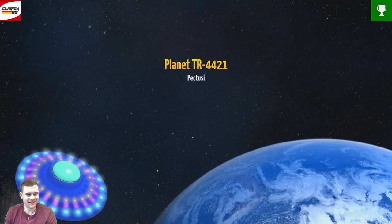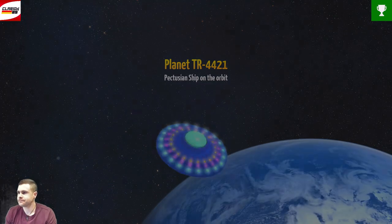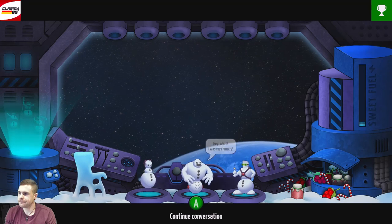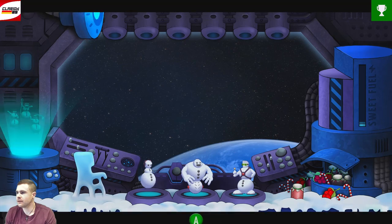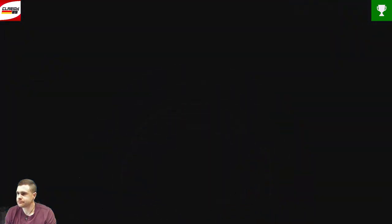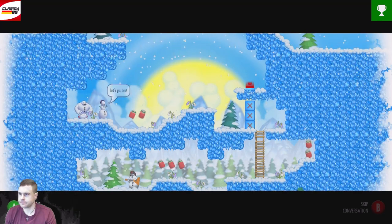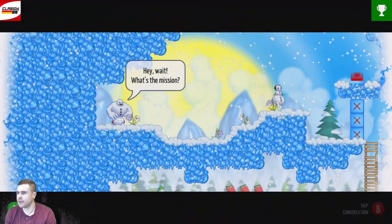Spam the A button. There's a little conversation now - just skip it, or if you want, read it. This is the first level, first step. The game will explain you something now. You jump with A - the controls are also in the main menu.